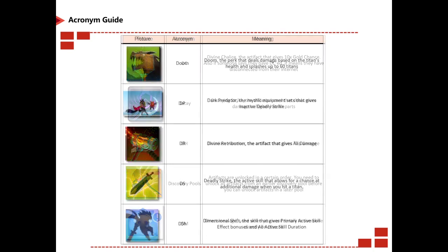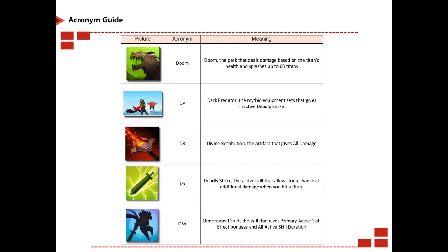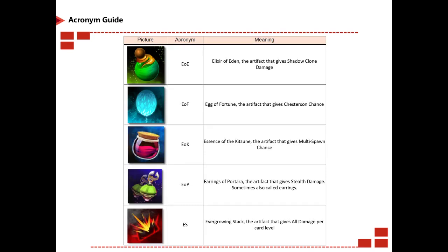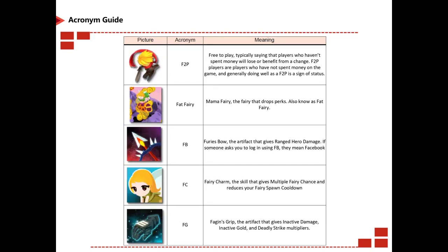Doom is obvious. DP stands for Dark Predator, a mythic set. DR is Divine Retribution, an artifact that gives you all damage. DS is Deadly Strike, the active skill that gives you a chance for additional damage when you hit a titan. DSH is Dimensional Shift. DUS is Durandal Sword. Dualist is an obvious one. ED is Eternal Darkness. Enchantment and enchantment pools are obvious. EOE is Elixir of Eden, an artifact that gives shadow clone damage. EOF is Egg of Fortune. EOK is Essence of Kitsune. EOP is Earrings of Potana. ES is Everglaring Stack, an artifact that gives you all damage per card level.